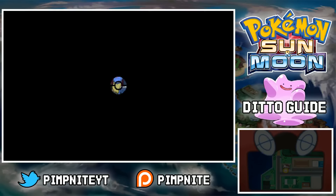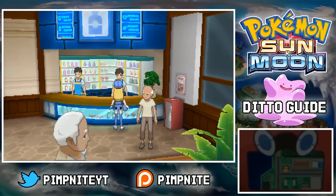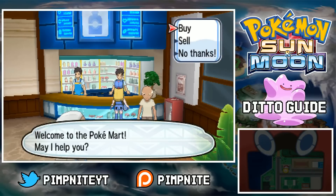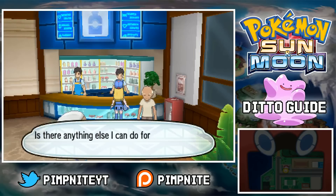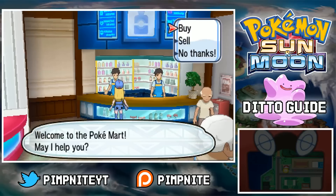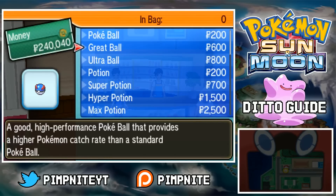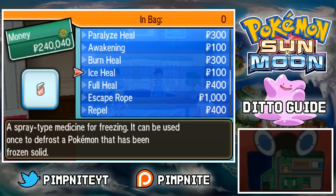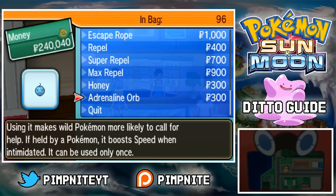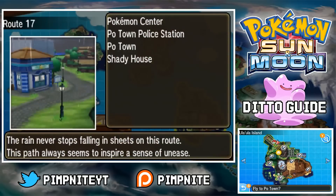We want to go to Hau'oli City too. This is where you get the Adrenaline Orb. You need to get quite far in the game to actually get this item because it's an item that gets added to your shop. Also, if you want to get any Direct Hit items, that's very useful with the Absol as well. The Adrenaline Orb is at the bottom — I just bought 99 of them. You only need to use one per SOS battle, so that'll probably be enough for ages.